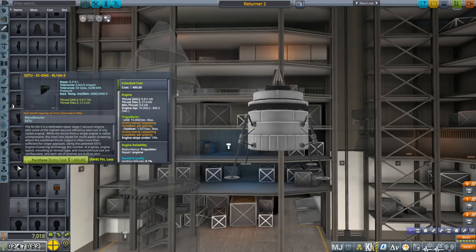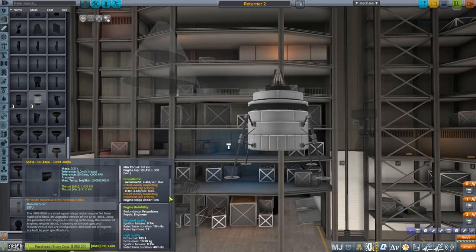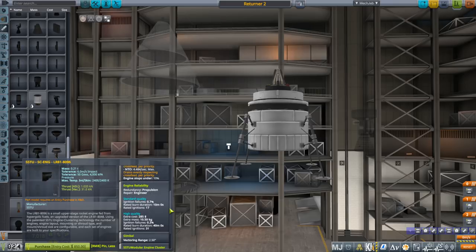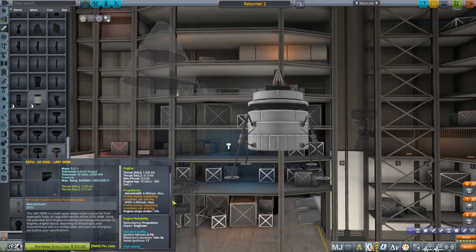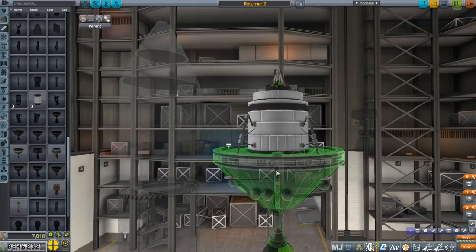Another option is an RL10, but that needs cryogenics. Then there's what I believe is the Agena engine - it has a whole lot of ignitions, good burn time, not the usual five minutes, and 31 kilonewtons. Only 300 seconds vacuum ISP, but I think it might be worthwhile.